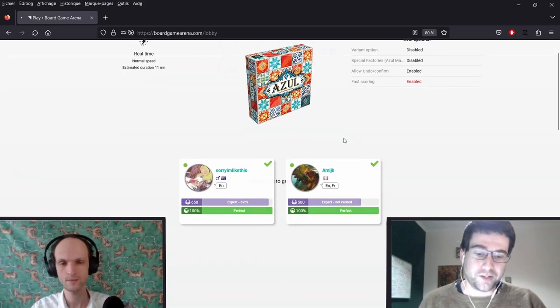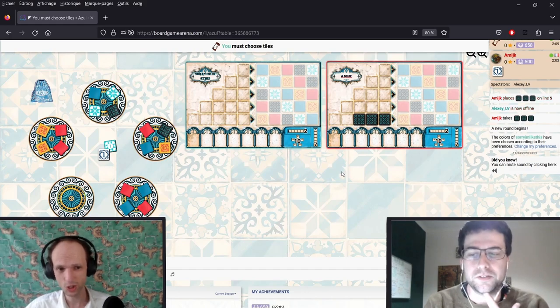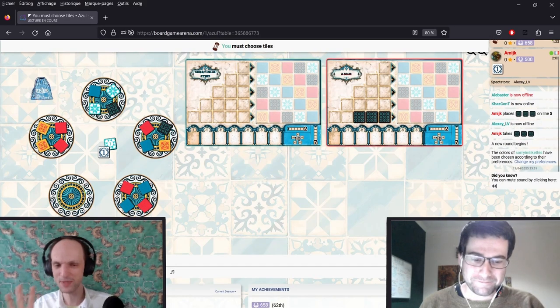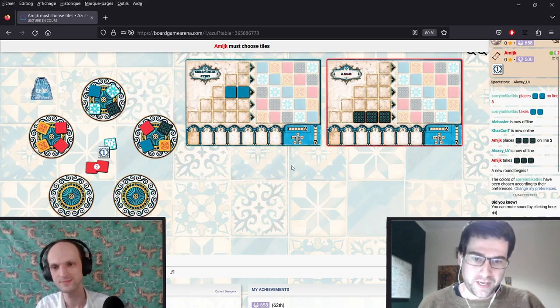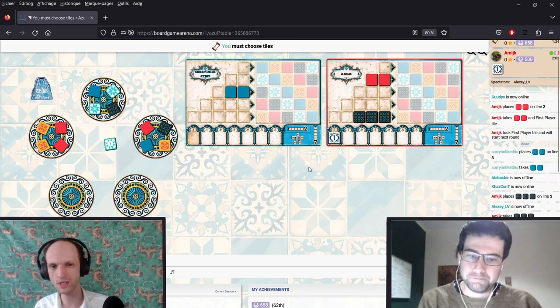They are right on 500 ELO, so they are an expert. They are the first player and they get quite a nice tile group of three blacks. So how do we oppose them? It's such a hard board. I'll say blue. My very primitive idea is that I shouldn't have any trouble finishing blue in the middle row. I think we're in no rush, so let's just take blue.